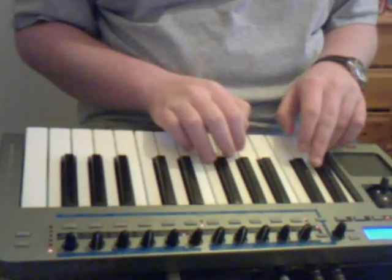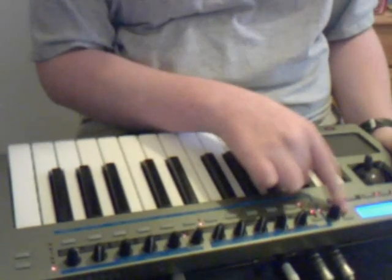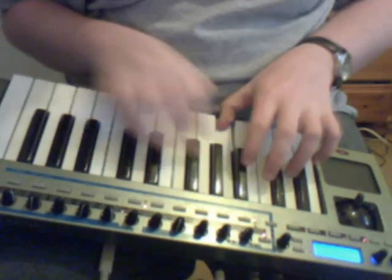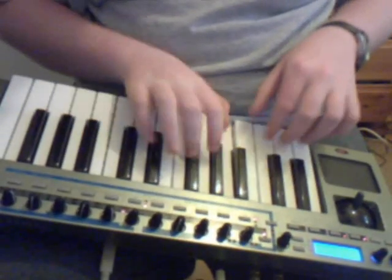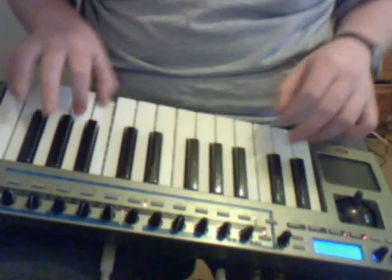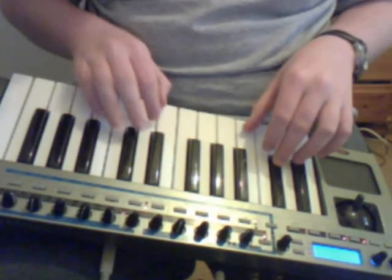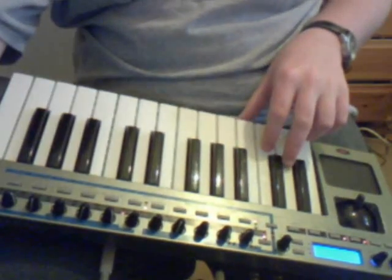That's quite a convincing Mini Moog lead sound. I thought I was finished, but adding in the mod envelope sounded pretty good, so I did that. To do that, drop your frequency down to 40 or so, and change the mod envelope depth to plus 54. Then set the mod attack to 45, decay to 78, sustain to zero, and release to just the normal default value.